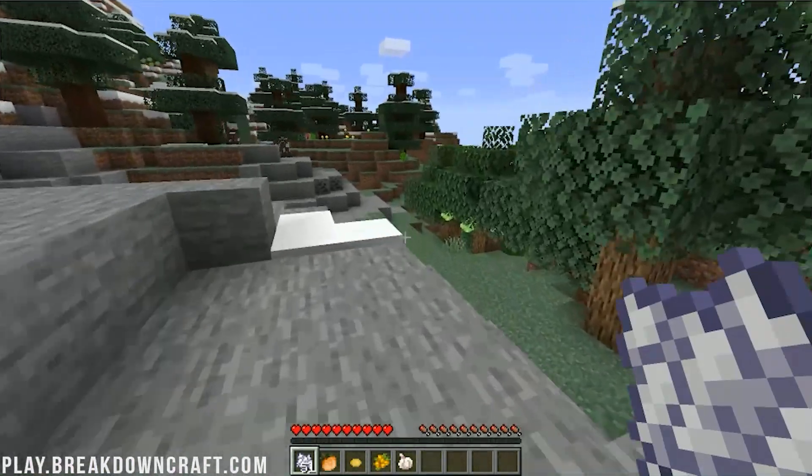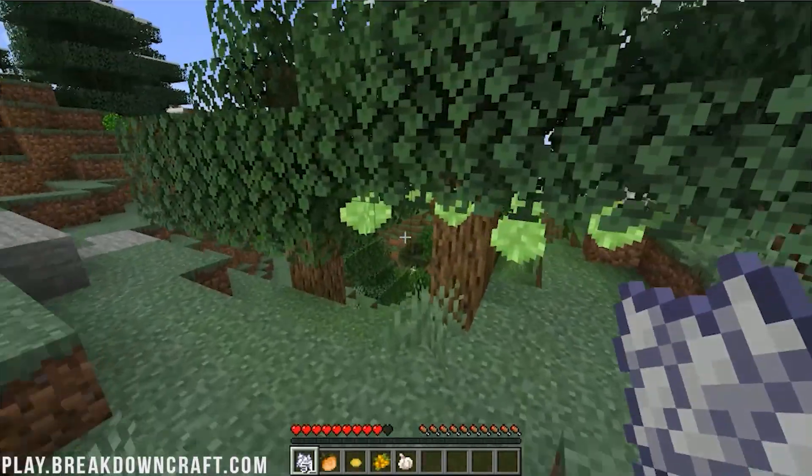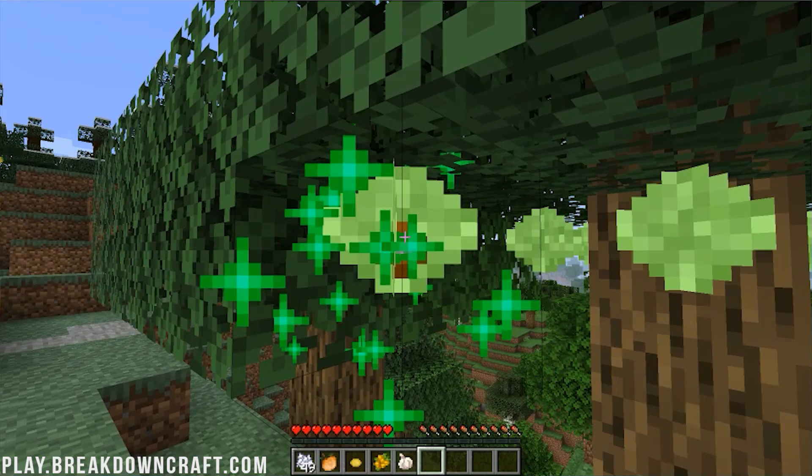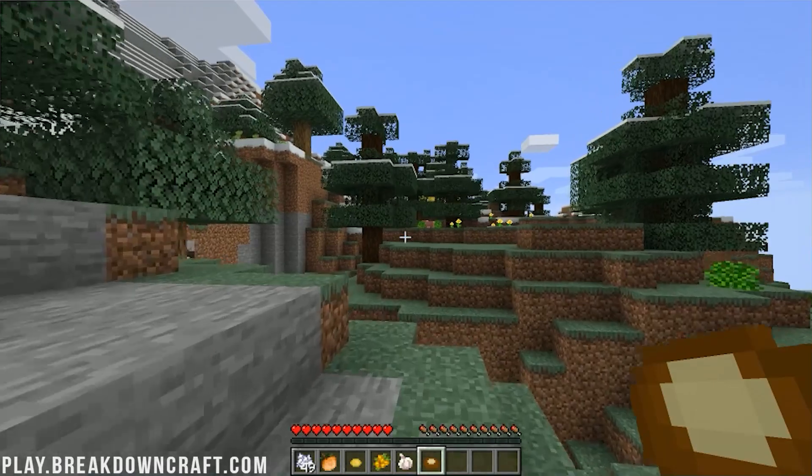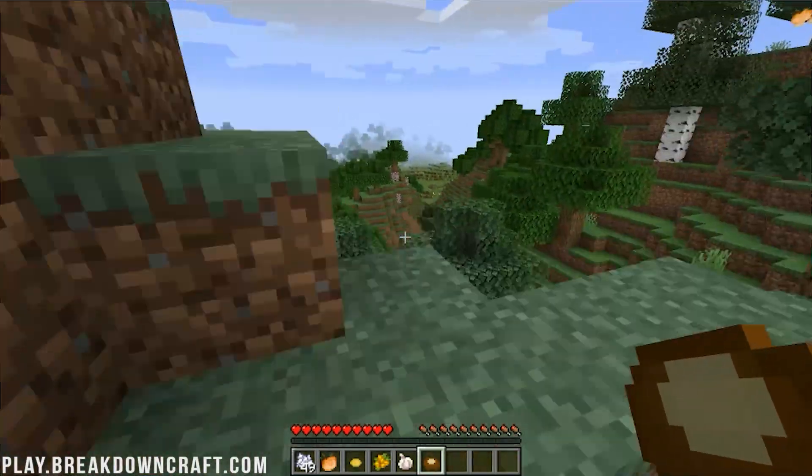Oh, we've got another tree here. I just find this so cool — just going through and harvesting these trees. This is like a chestnut. Awesome stuff. So we have all these different sorts of plants and everything that have been added.